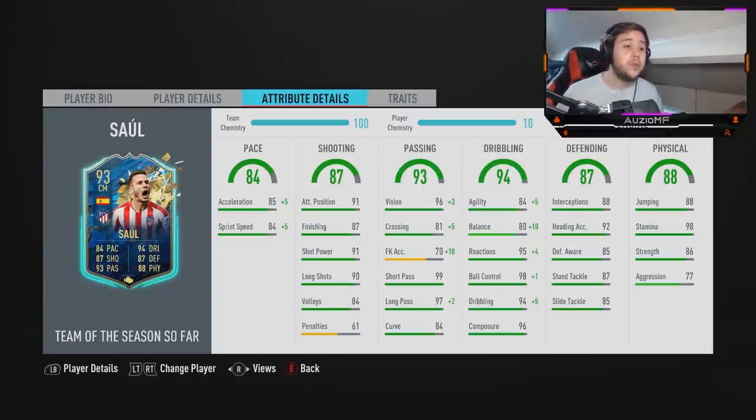The 99s in dribbling stats is out of this world, especially for a six foot player. Usually nowadays six foot players aren't the most agile — they're more the type to go in with a tackle then just pass it away. But it looks like Sayul will be able to dribble on the ball, keep the ball very close to his feet and be very calm and composed. He has got 88 interceptions, 92 heading accuracy, 85 defensive awareness, 87 standing tackle and 85 sliding tackle. If you are playing him as a CDM, I do advise putting a shadow chem style on him to improve the pace and defensive stats, or you can put an anchor chem style to boost the aggression. Defensive stats look absolutely ridiculous — interceptions, defensive awareness, all of that is going to come into play with that 87 standing tackle. 88 jumping, six foot.